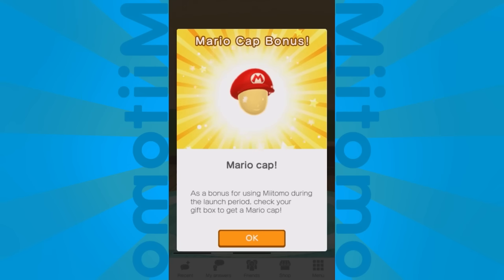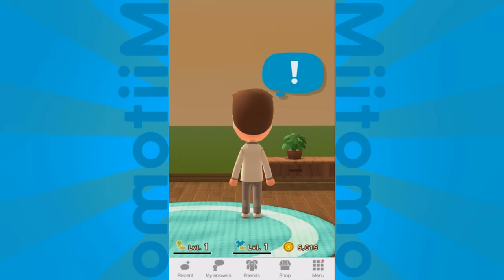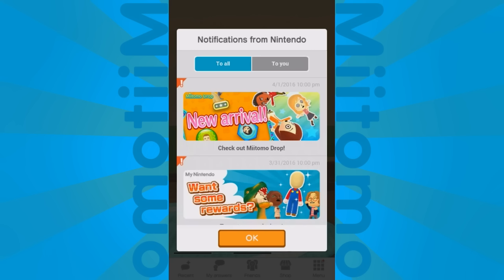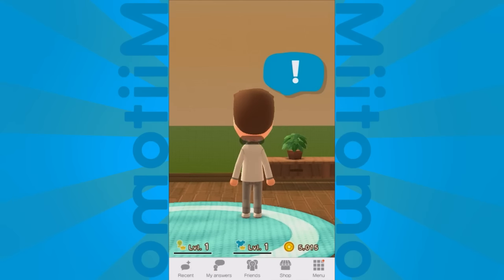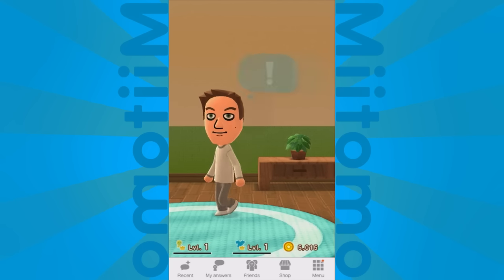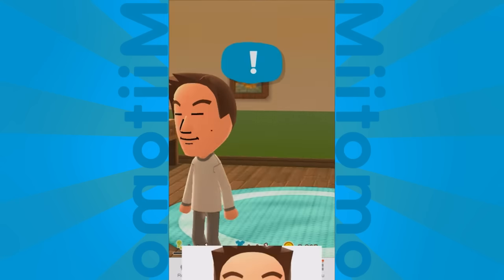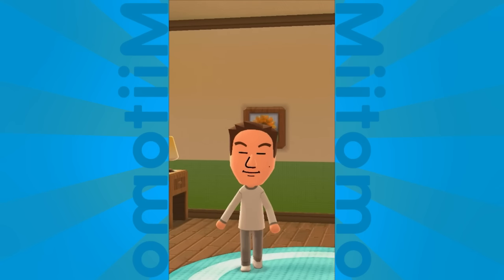My Mii is ready to get out there and find some friends. We're going to link up with my Twitter account — anyone I follow who also follows me, I can add in. Facebook works as well, and if you're in the same room with someone who has the app, you can connect that way too, with a little bonus for doing that. So we're going to be answering a lot of questions, asking a lot of questions, making weird photos, and dropping Miis into pachinko machines. The Mii photo stuff is probably the most surprising element — it's really cool.